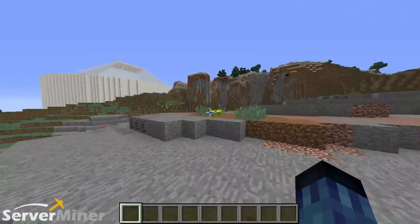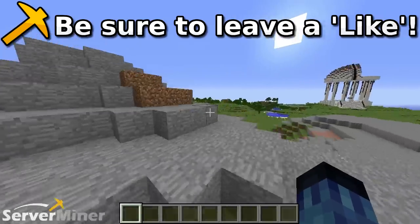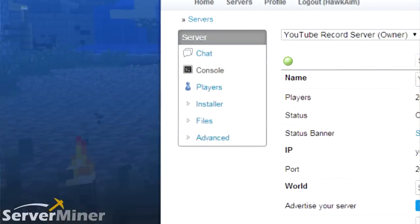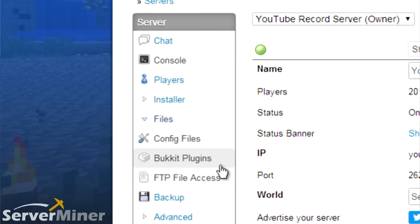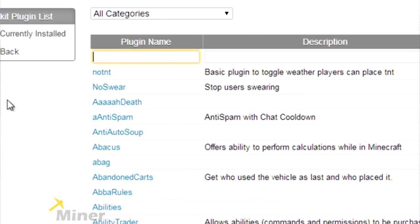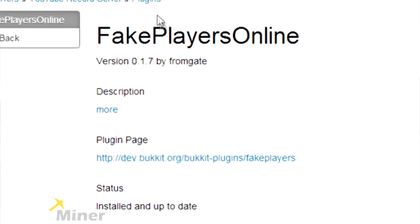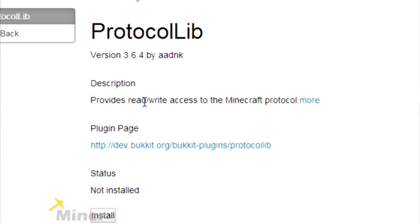That pretty much sums up the entire plugin. If you guys enjoyed, please be sure to leave a like, comment, and subscribe. To install this plugin on your server — since it requires two plugins, it's a little more difficult. First, go to your Server Miner control panel, look on the left side for the files tab, click that, and look for Bukkit plugins. Type 'Fake Players Online' in the search field and hit install on that page. Then go back to the same search list and do the same for Protocol Lib. Once that page pops up, hit install, then restart your server and you're good to go.